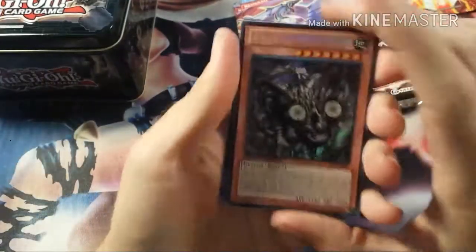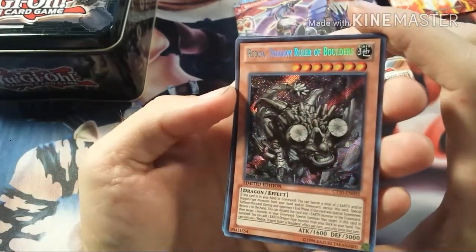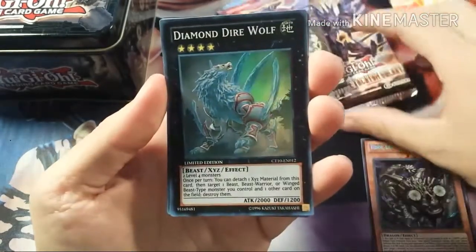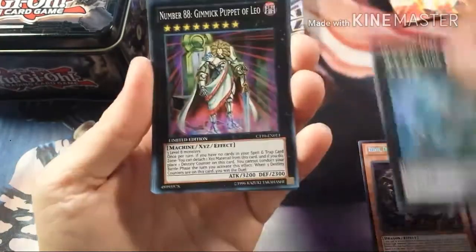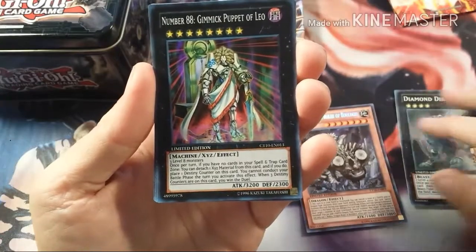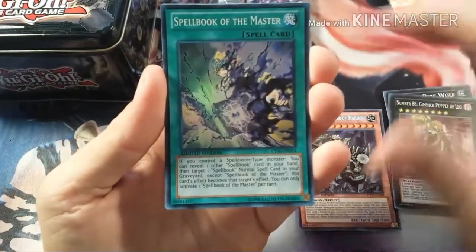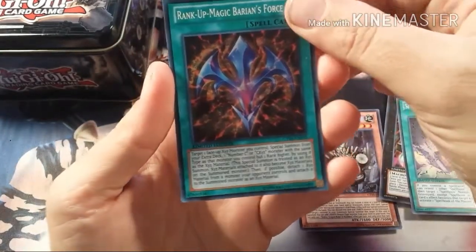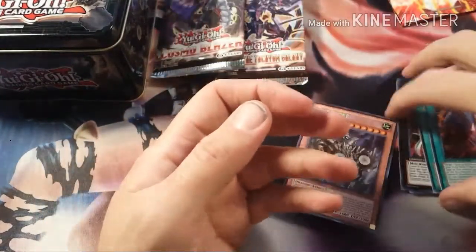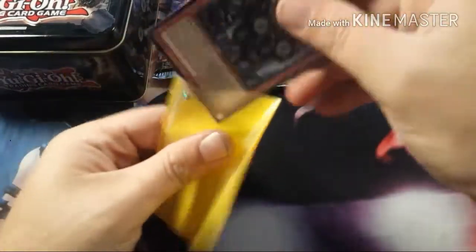You get Redox Secret, Dragon Ruler of Boulders, Diamond Dire Wolf, Number 88 Gimmick Puppet Leo, Spellbook of Masters, and Rank-Up Magic Barians' Force. Those are all Super rares — let's leave it for a secret.